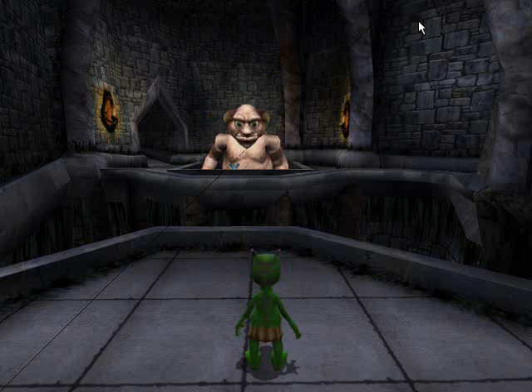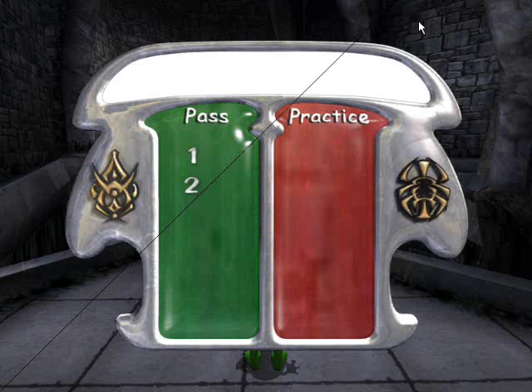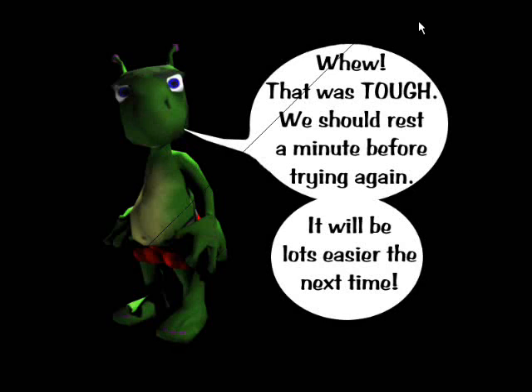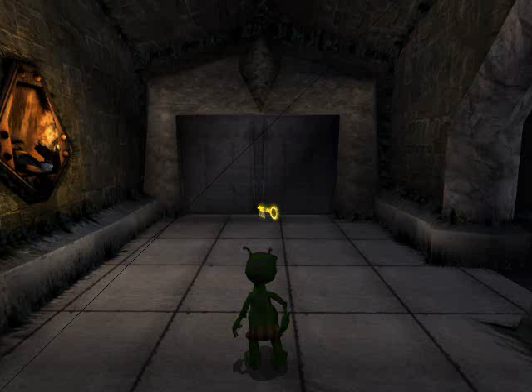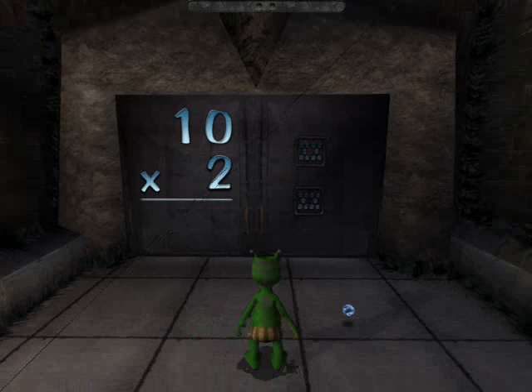Martin Luther King Jr. referred to breaking the chains of segregation, a very dramatic figure of speech. In this Times Attack game, they also use a figure of speech — they depict you as locked up in the dungeon of ignorance, and you have to escape stage by stage by memorizing the various times tables. Numbers get more and more challenging. Of course it was confusing when I was younger, but still, certain times tables that I have trouble with, like the 6s or the 12s or something big like that.